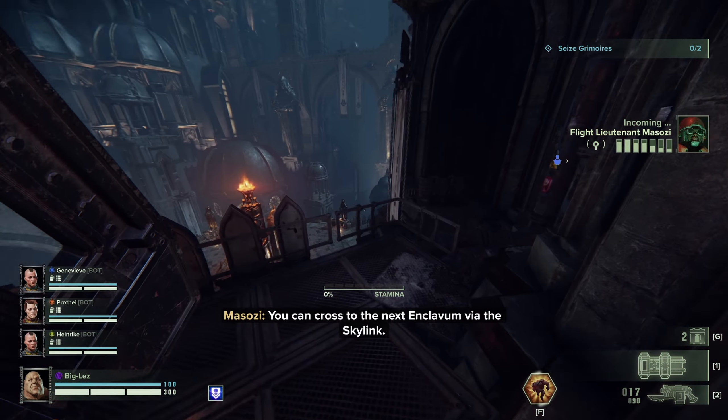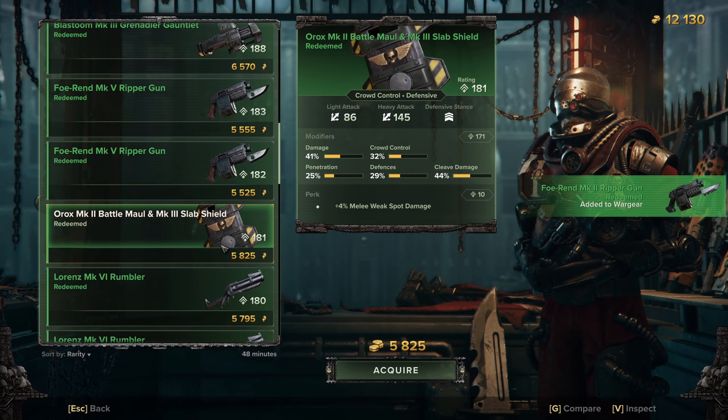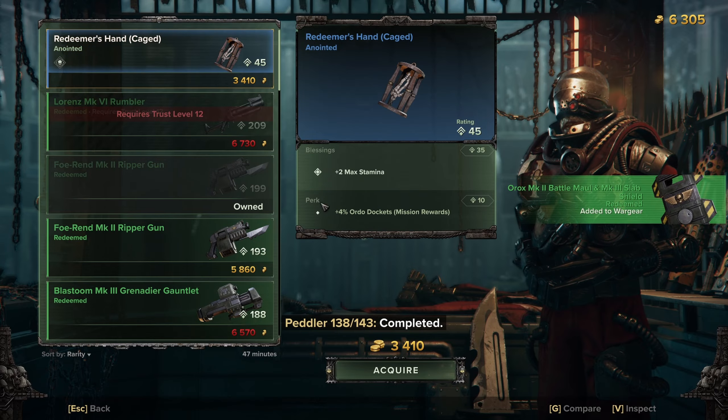The best way to do this is by playing as an Ogryn and equipping the Oryx Battle Mall and Slab Shield. You can buy this at the Armoury once you are level 10.